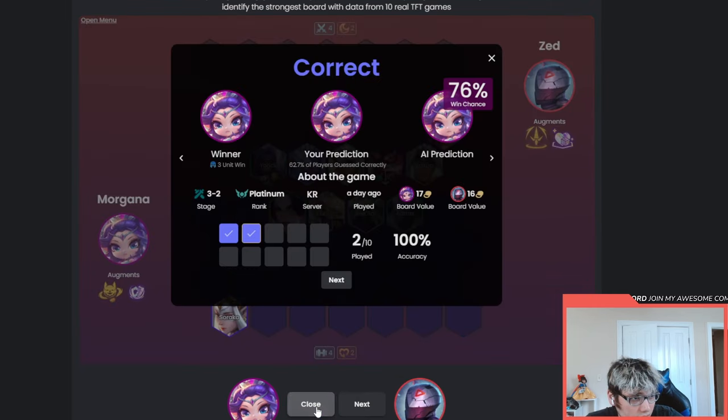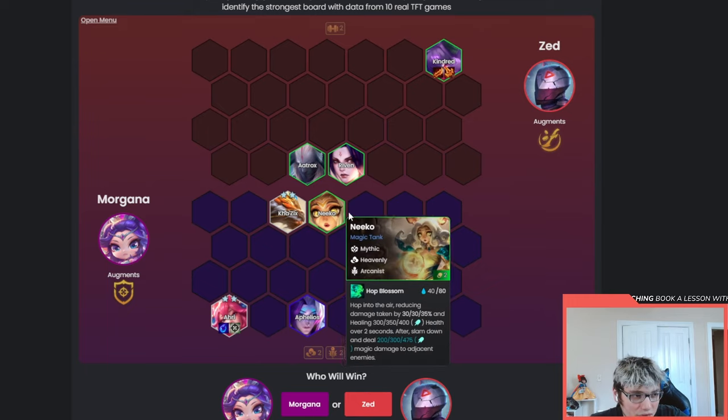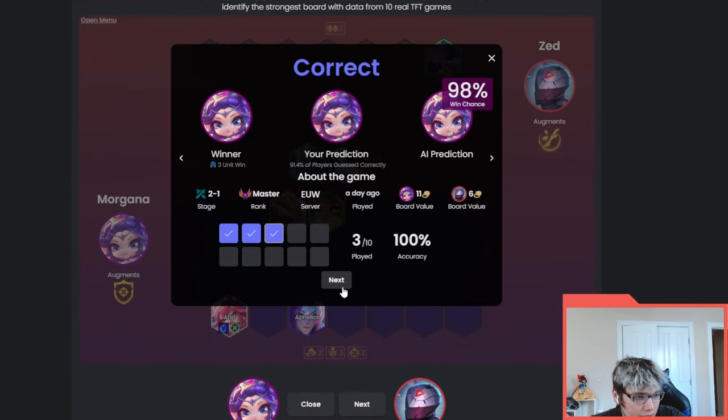AD Kindred with just three units on the board versus Sniper Ari. Obviously neither board is very good. I think the Ari board takes the dub though — just because of unit quality. They have two Heavenly versus two Bruiser and two Arcanists. The Morgana has a Tear so it casts a little faster. I'll say Morgana — yep, three for three so far.